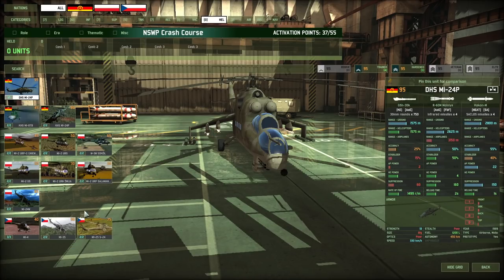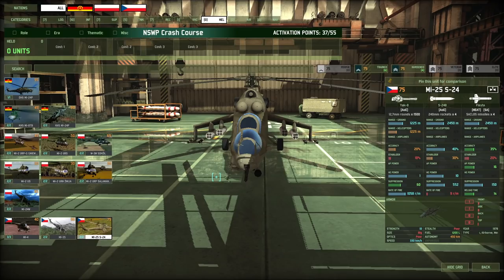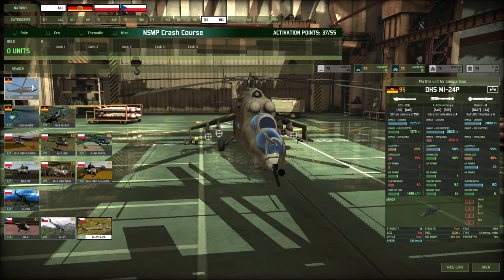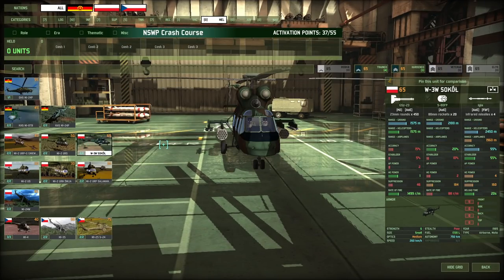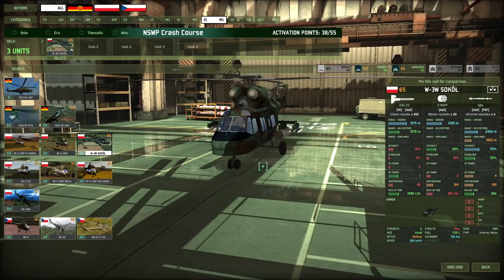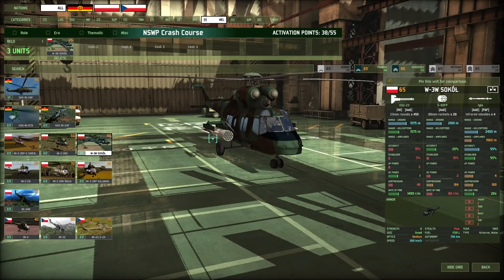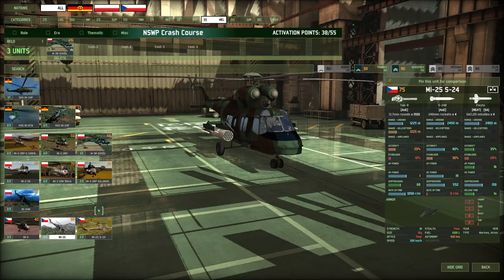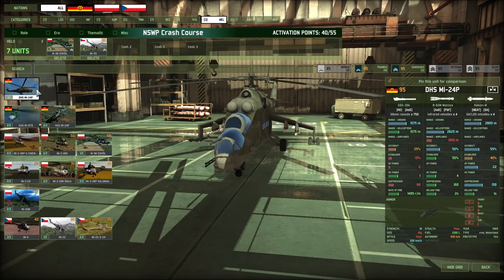Helicopter tab. The MI-35 is good — good rocket pods, eight cocoons. The MI-25S24 can be fun with its big rockets. The DHS MI-24P can be okay as well, but keep in mind that without optics a Tiger can really hurt you. Sokol, for your AA purposes — it's a very solid helicopter: medium optics, 6 HP so it doesn't get one-shotted by stingers. In a pinch you can also use it with rocket pods, though the gun usually doesn't work for some reason. For this deck I'm running these two. You can also run both Sokol and MI-24P — sounds weird but it actually works.